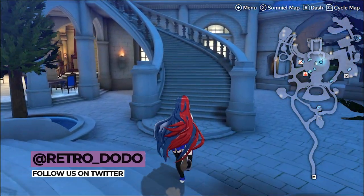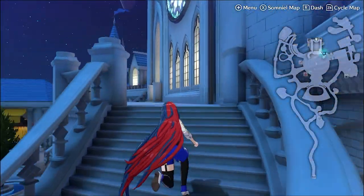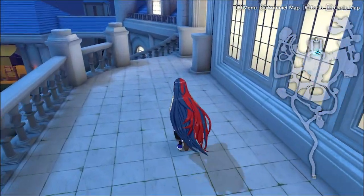All you have to do is fast travel to Somniel, head up these stairs, take a right and then go through the doors at the back of the room and head to your bed.